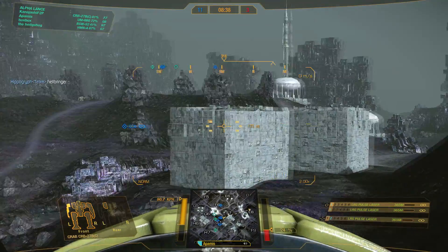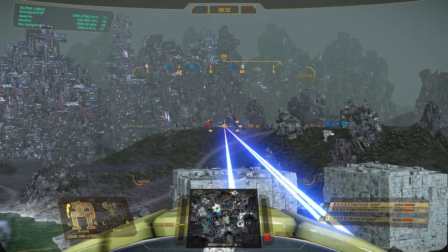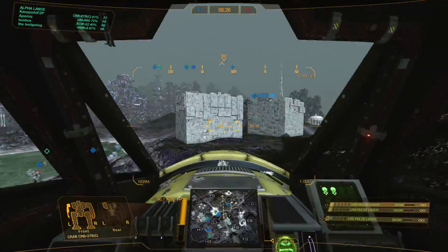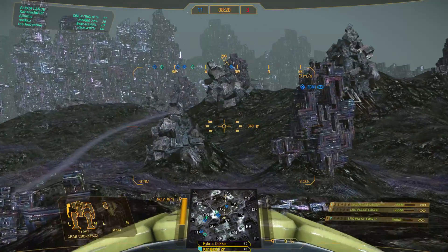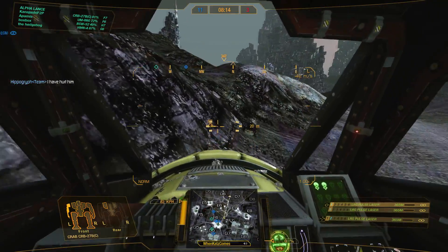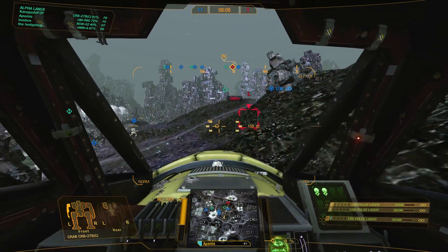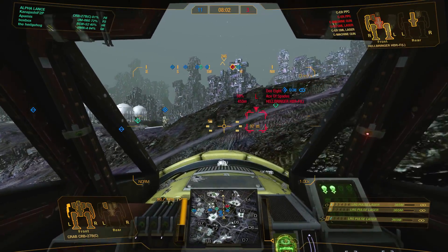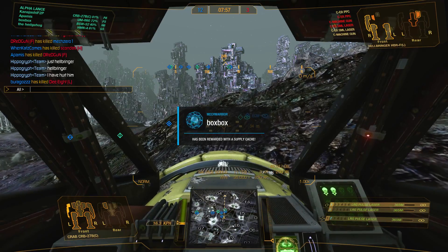Now we just have one left - just a Hellbringer. He's going somewhere; I think they said it was Echo 6 that had a mech sniping in the background. He's in Fox 6, Fox 5. This Roughneck 2C is going in. This one Hellbringer won't be able to survive the onslaught of our entire team. He's down to just half a mech and a very interesting build for the Hellbringer - not something I would recommend - but we win another match!